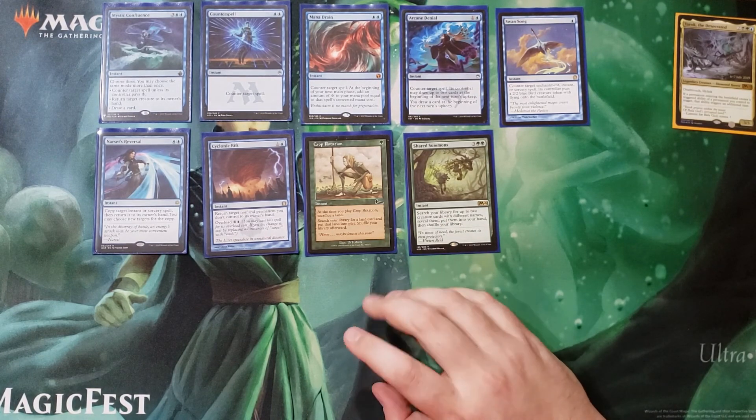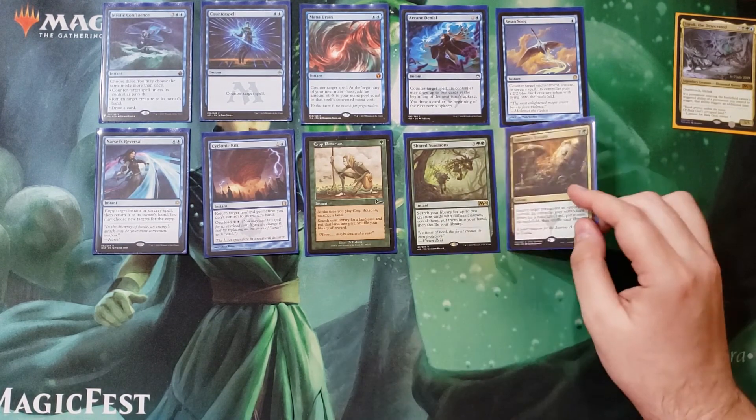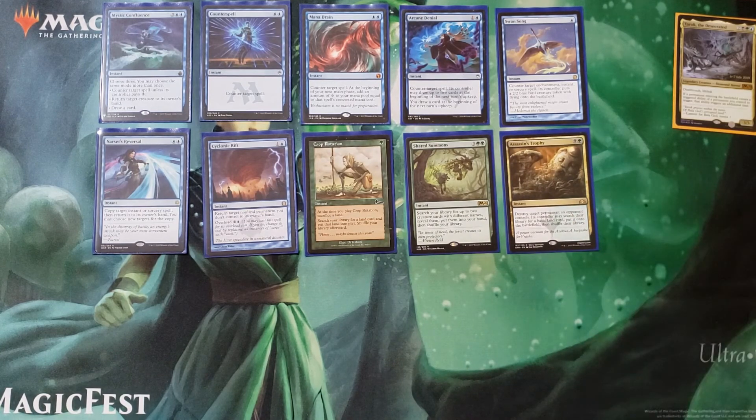Assassin's Trophy: I like the ability to destroy permanents. How many times have you been in a game where it wasn't a creature or artifact — maybe it was an enchantment, maybe a land, maybe somebody has a Tabernacle on the battlefield and you can't get rid of it? Assassin's Trophy just says destroy target permanent an opponent controls. Anything. Just get away from me and let me live my life.